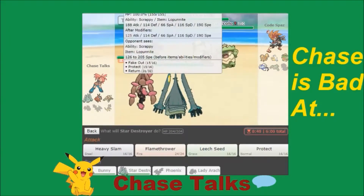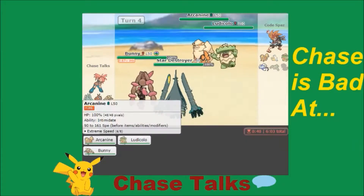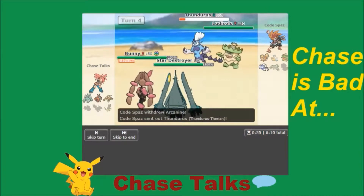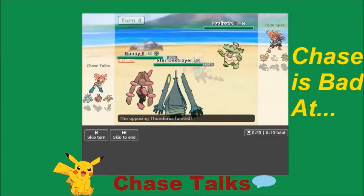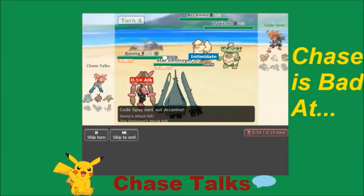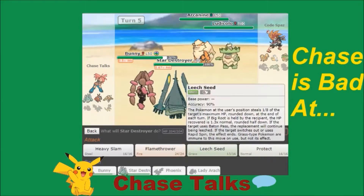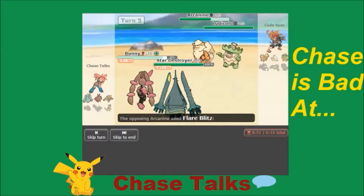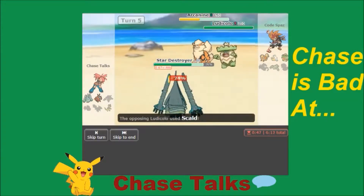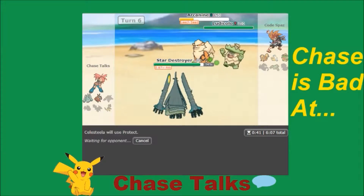I'm going to High Jump Kick into Arcanine, but I have nothing that can kill this Arcanine — I guess I'll just Leech Seed it. I can't believe I got crit twice. I actually do get a Leech Seed off into the Thundurus slot. Leech Seed is going to be enough to take out that Thundurus. He's going to recycle the Intimidate, which is unfortunate. I'm going to High Jump Kick again into Arcanine, and Leech Seed into the Arcanine slot as well. High Jump Kick goes off but does minimal damage. Flare Blitz goes off into Bunny — he gets Leech Seeded. I'm going to Protect here to get more HP back from Leech Seed so I can definitely live a double Flare Blitz and Scald.